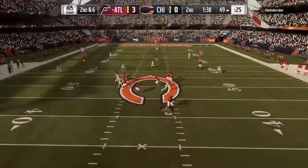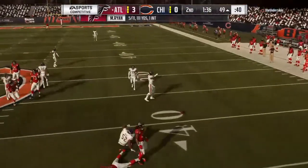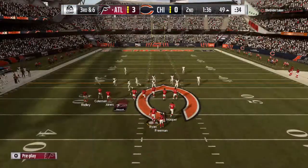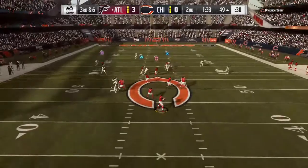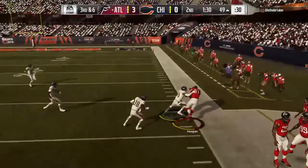A fake to Freeman — now it's Ryan, flushed out right, and that'll be incomplete. He was just trying to find an open receiver and got forced out to his right. Had to come off a guy downfield, tried to hit his back, unable to connect. Should have been an easier throw moving to his right. Much easier, obviously, for a right-handed quarterback — he was going to his left, a little bit tougher.